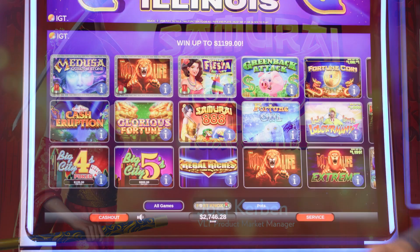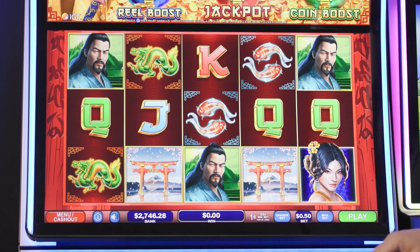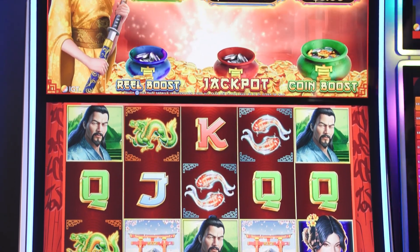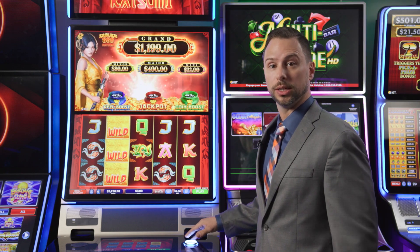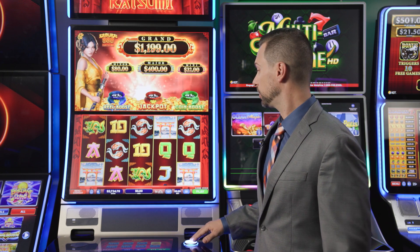Let me show you Samurai 888 Katsumi. It takes the popular three-pot casino style game and brings it over to Illinois VGT. You have the ability to either land one, two, or combine all three of the bonuses at once. You're going to be trying to land coins on any of the reels that'll initiate either of the bonuses.